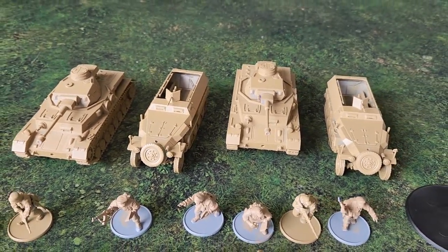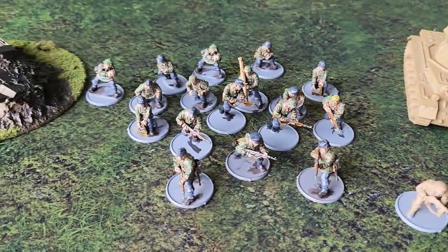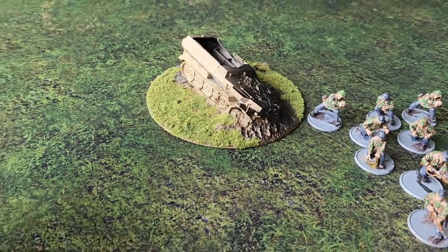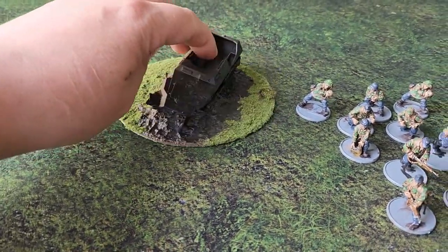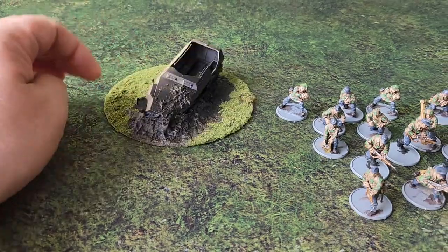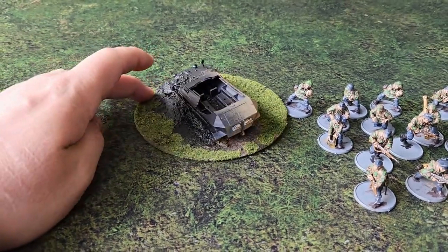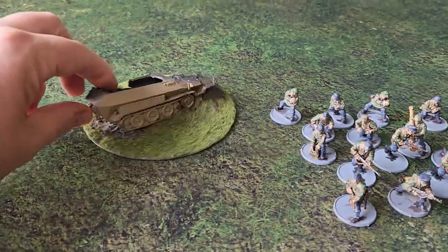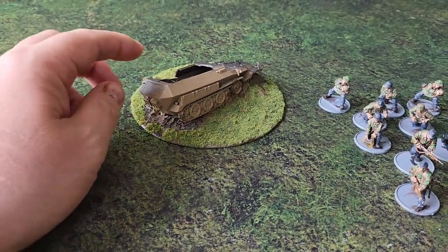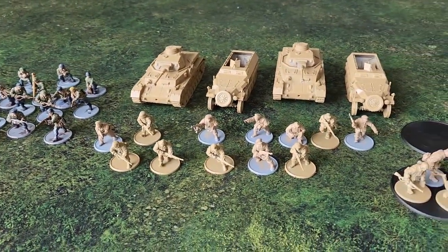At the back are 3D printed vehicles - two half tracks and two panzers - they've been undercoated. These guys have already been worked on and just need the bases finishing off. This is my failed print, and instead of binning it I've turned it into a piece of battlefield scenery - a burnt-out half track. I've done an undercoat on both sides so you can see the burnt bit and the unburnt bit.